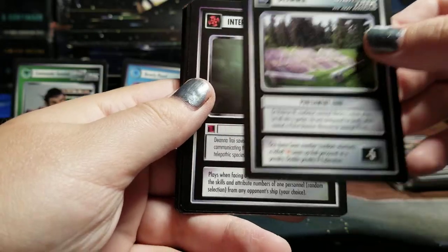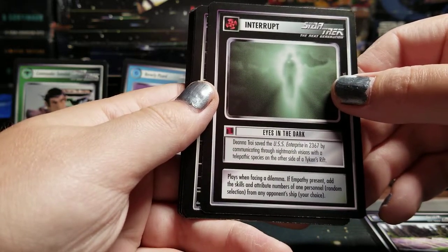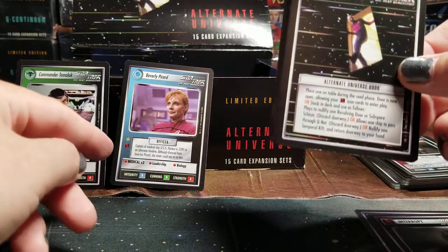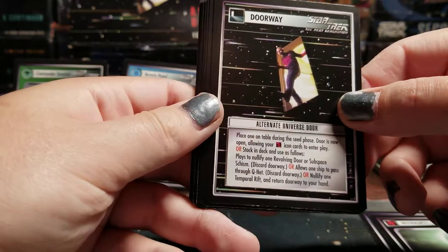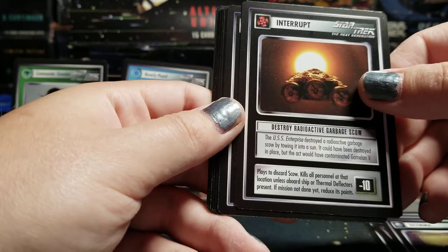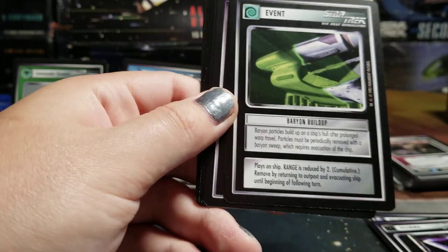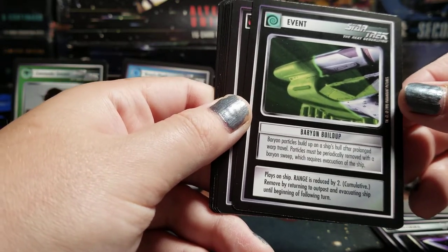Punishment Zone. Eyes in the Dark — if Empathy is present, add the skills and attributes of one personnel, random selection, from your opponent's ship. Alternate Universe Door — this is what allows you to play all these alternate universe cards, like that red icon. Malfunctioning Door. Destroy Radioactive Garbage Scow. Conundrum. Baryon Buildup — place on ship, Range is reduced by two, cumulative. Remove by returning to outpost and evacuating ship until beginning of following turn.